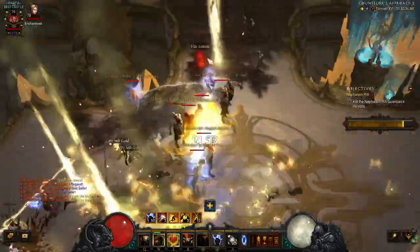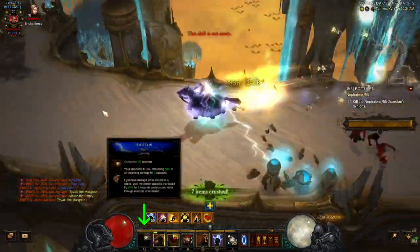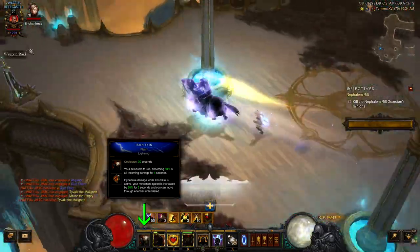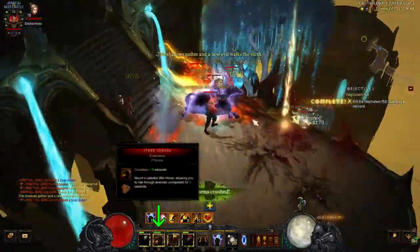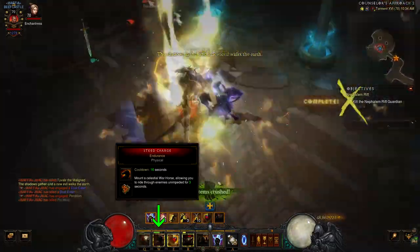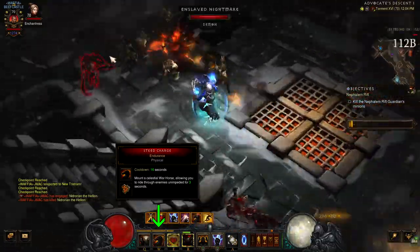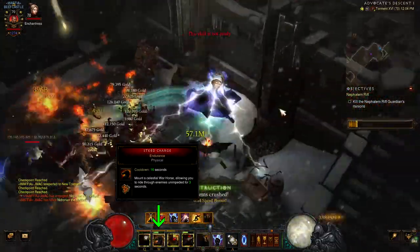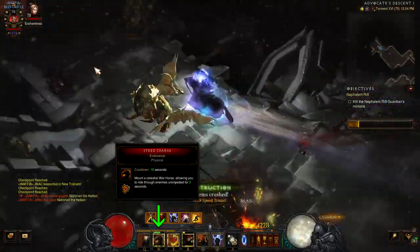Most of these abilities are based around increasing movement speed. Iron Skin Flash: Iron Skin reduces damage taken by 50% for four seconds, and the Flash rune gives you 60% movement speed for five seconds when you take damage while Iron Skin is active. Steed Charge Endurance: Steed Charge is really the skill that enables this build — you get a massive movement speed increase, you can move through enemies unhindered, and your Fist of the Heavens rains down even faster while on the horse. The Endurance rune increases the duration to three seconds, though you could run any Steed Charge rune.